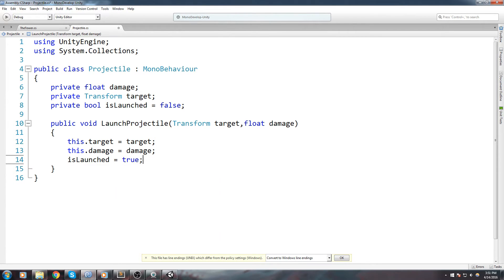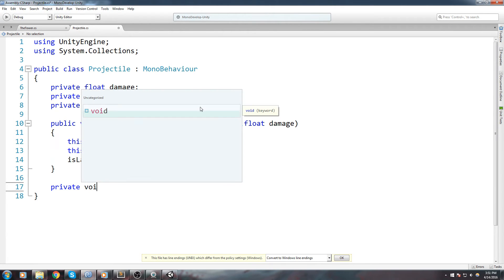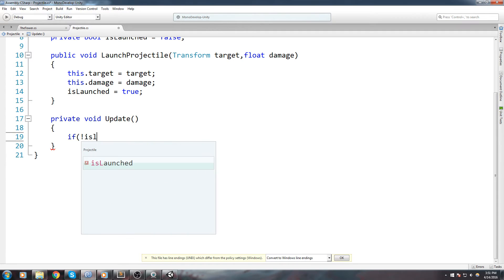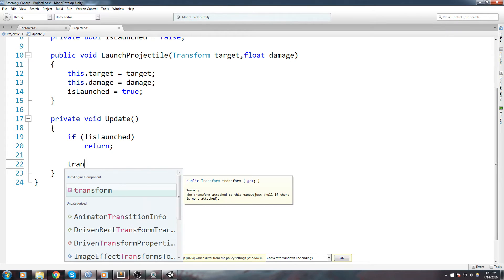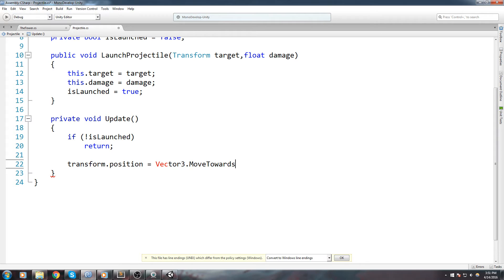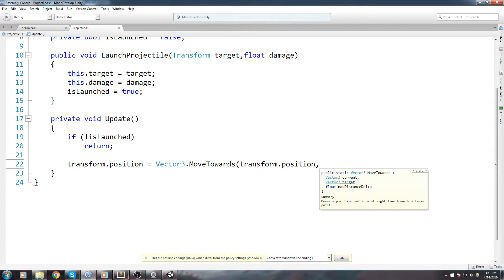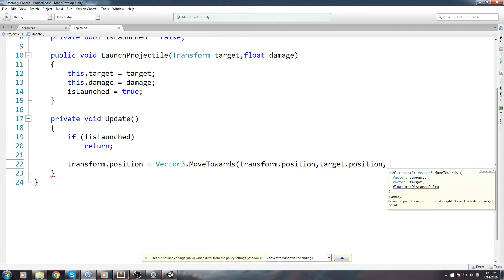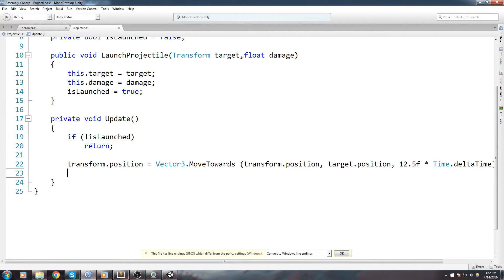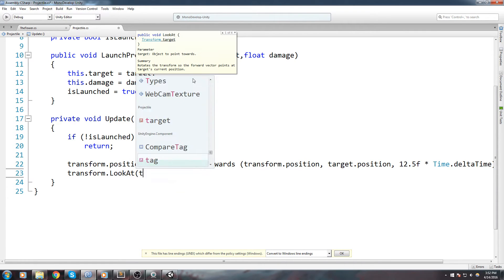After that we're going to say is launched equals true. In private void Update, we first check: are you launched? If is not launched, we return — we don't need to do anything in the update if this projectile is not launched. Otherwise, transform dot position equals Vector3 dot MoveTowards, taking our current position — transform dot position — moving towards target dot position at a speed of 12.5. This is going to be fast since it's an arrow. After that we call transform dot LookAt targeting the target, which takes care of the whole rotation thing.